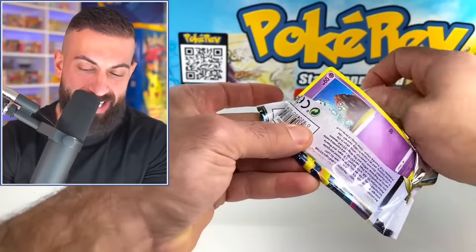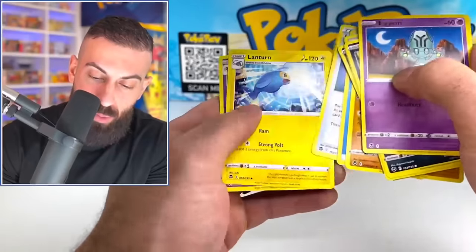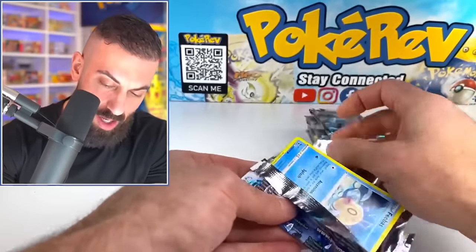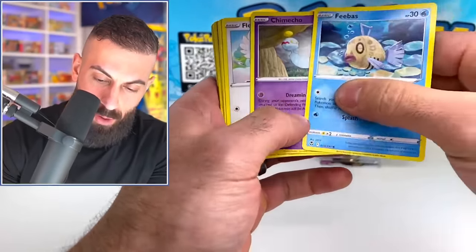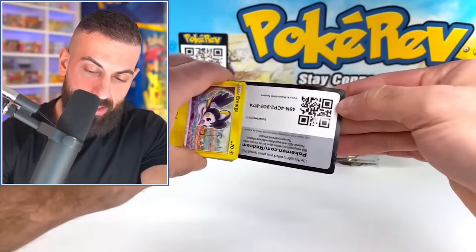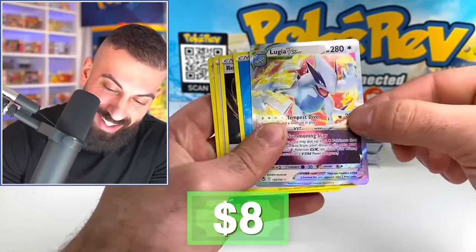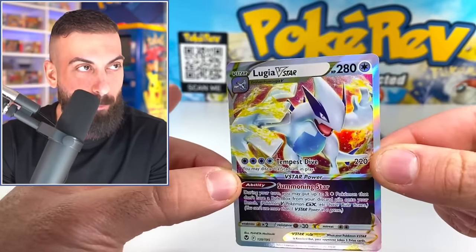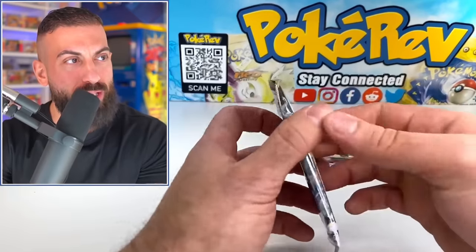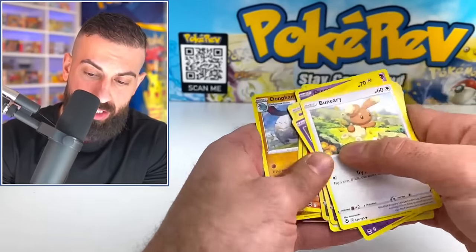We got a Suicune regular V card. I feel like we had more packs with hits than without hits, which is what you want to see, especially with these sets that have Trainer Galleries — pretty solid pull rates. We got a Lugia V-Star, definitely not the best Lugia pull, but really nice. There are so many Lugia in this set: the Gold Lugia, Full Art Lugia, Ultra Alt Art Lugia, V-Star Lugia. Clearly it's a top 5 set.